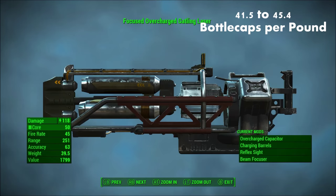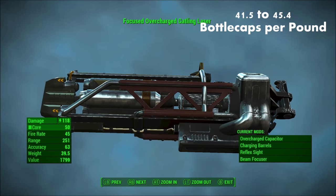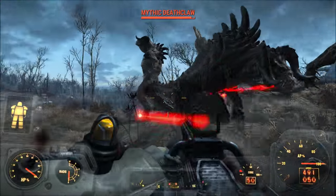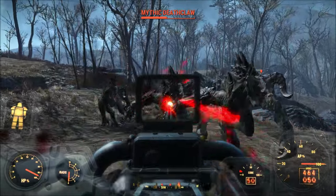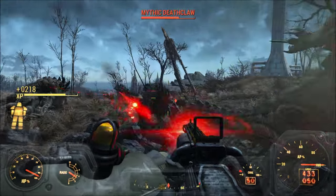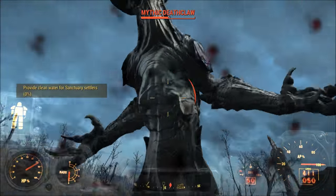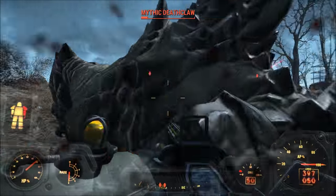Number 5, the Gatling Laser. The Gatling Laser clocks in at about 41.5 to 45.4 bottle caps per pound, depending on the various upgrades available for it. Out of all of the heavy weapons, the Gatling Laser not only has the best value-to-weight ratio, but also uses the most economical ammo type in the game — Fusion Cores. Fusion Cores typically provide anywhere from 27 to 127.91 damage per bottle cap spent. These are somewhat rare to find in the wild, though. You could either buy one on the Prydwen, or you could just kill a Brotherhood of Steel soldier and take it from him. Ultimately, it's going to be up to you.